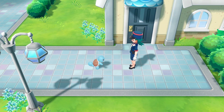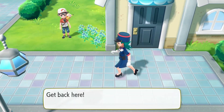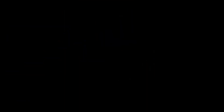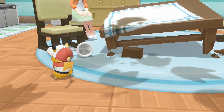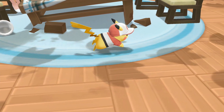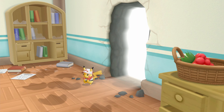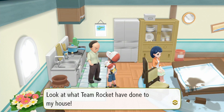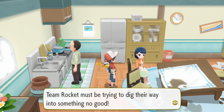A Squirtle stole a Pokéball — I love Squirtle, I always started with him. We find a house with a big hole in the wall; someone should be keeping an eye on it. Walking in, we find Team Rocket has broken in and stolen TM 10, Dig — which teaches Pokémon like Manky and Sandshrew the move Dig. Team Rocket must be trying to dig their way into something.